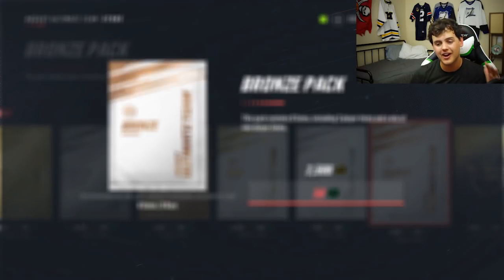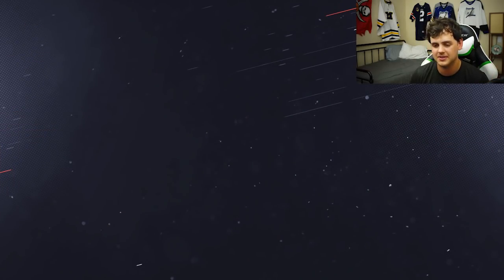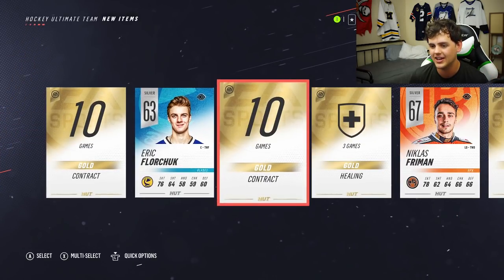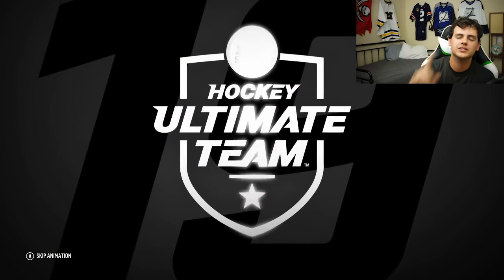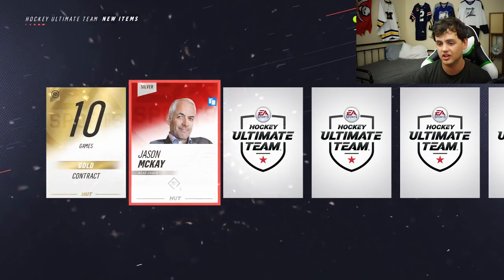50 points, 2,500 coins. You can pretty much earn that in two HUT games. What are we going to find in here? We've got some silvers — not bad. And you know what, it's because we're skipping the animation. We've got to do another one. Don't skip the animation — we've got to go through this really, really slow.